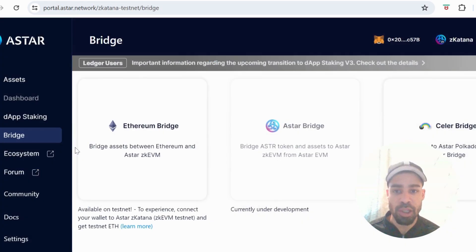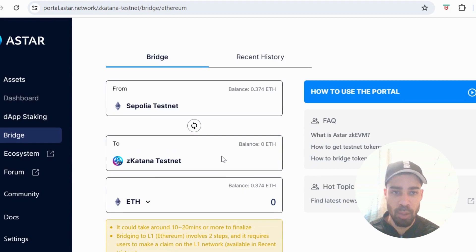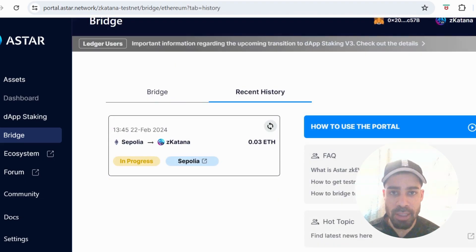Once you're on the testnet, come down to Bridge, go to Ethereum Bridge, and connect your wallet through the Sepolia network. You're going to bridge some Sepolia ETH over to the testnet. I did this bridge yesterday and it's still not gone through — it's still in progress.